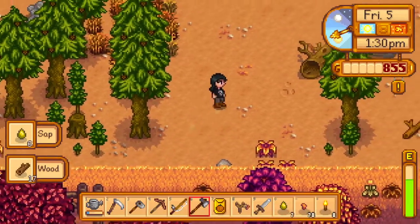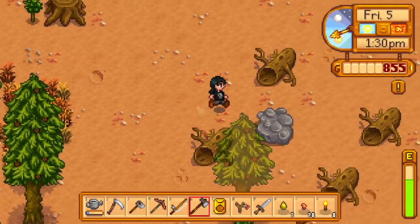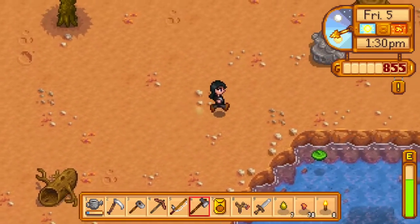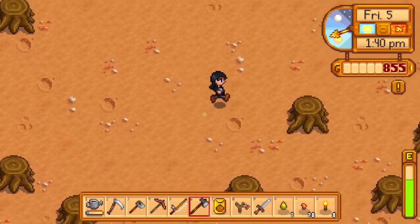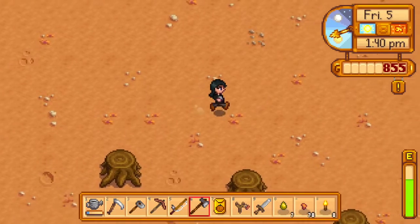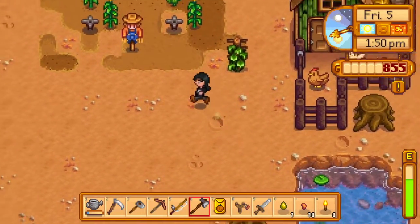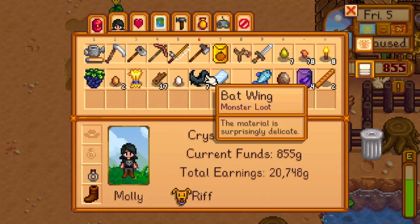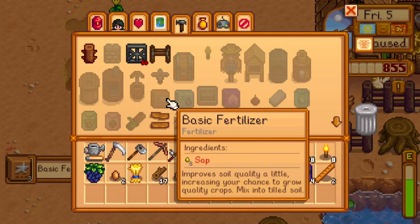Plenty of sap. So now let's make some. I bet I don't even have room in my inventory to actually make fertilizer. Let's see if I have any room — I do. One, two, three, four, five.